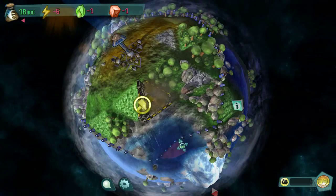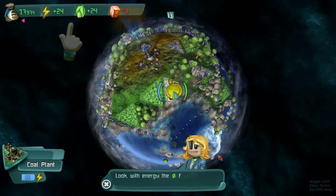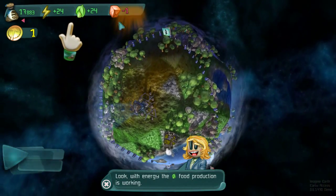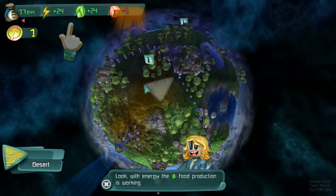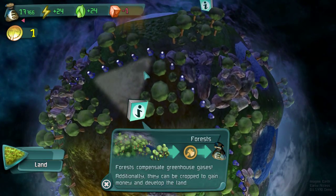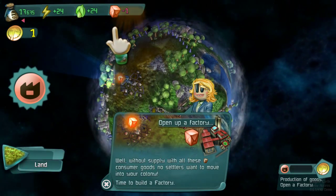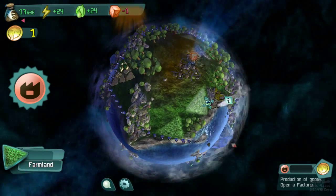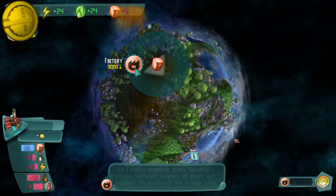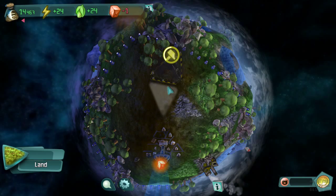Fertile soil — that's where we do the stuff. We get another coin. We have plenty of food now for our little tiny city, and we need manufacturing next. Where are we going to put the manufacturing? We can cut down trees as well — forests compensate greenhouse gases, but they can be cropped to gain money and develop land. So we can break down the forest to build a factory if we wanted to. Let's build that factory right in the middle of the desert.